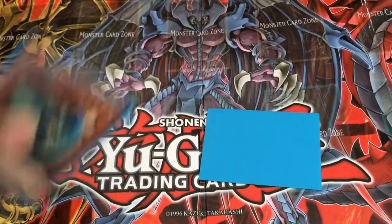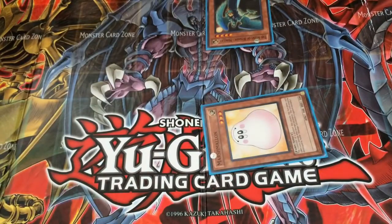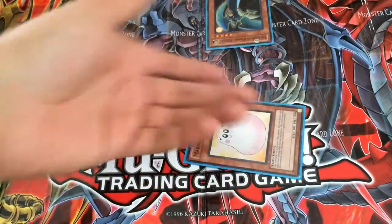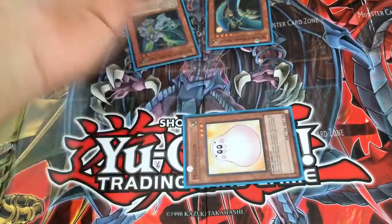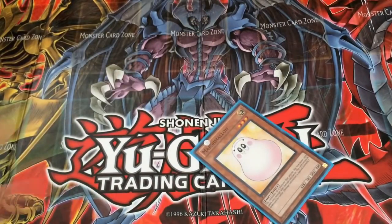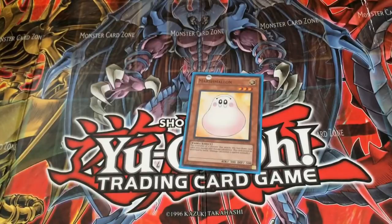So basically if you have it face-down and my opponent attacks, flips it, the attacker loses 1000. So this card is really nice. Also it cannot be destroyed in battle, so as many times as my opponent attacks it won't be destroyed — it will stay out. However, that's until it's tributed by yourself or your opponent destroys it with a card effect.